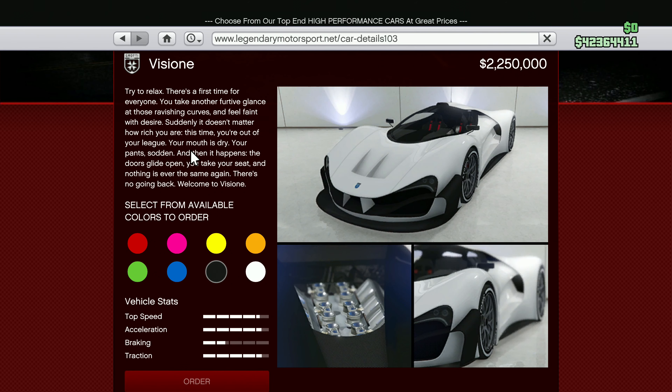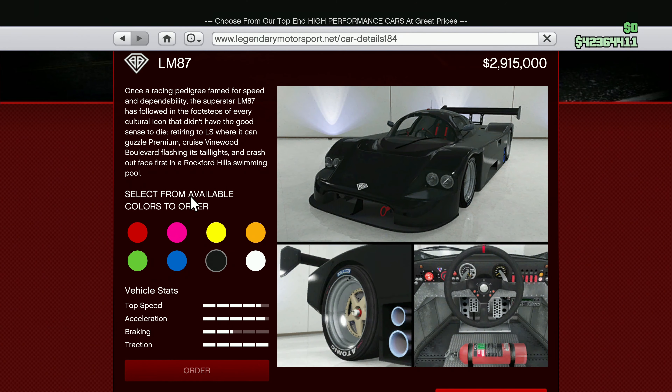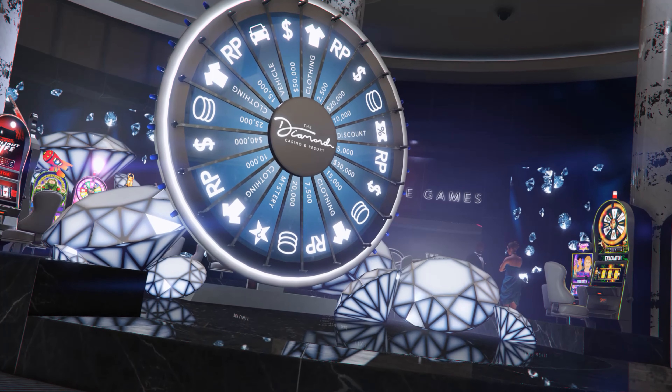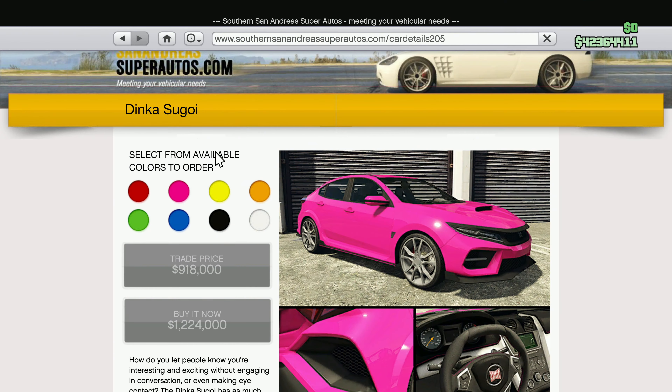The Luxury Auto showroom features the Benefactor LM87 and the Entity MT. For the Lucky Wheel this week, if you give it a spin you have a chance of winning the Dinka Sugoi.